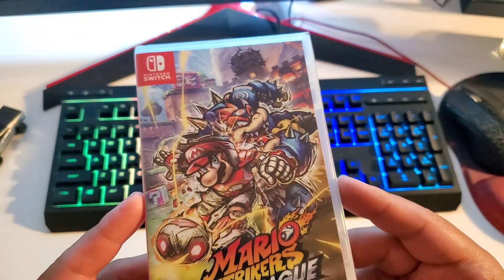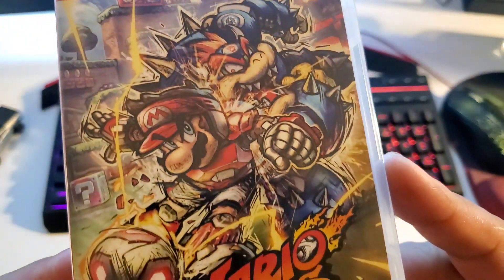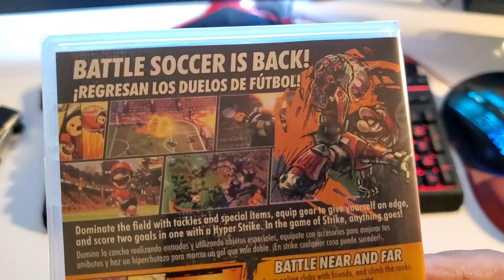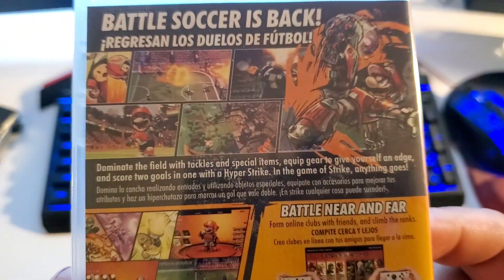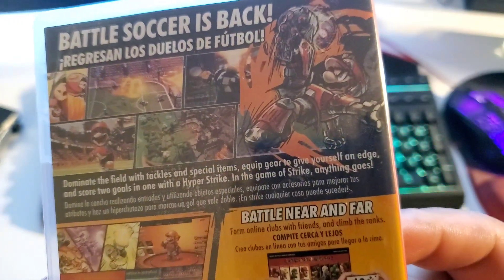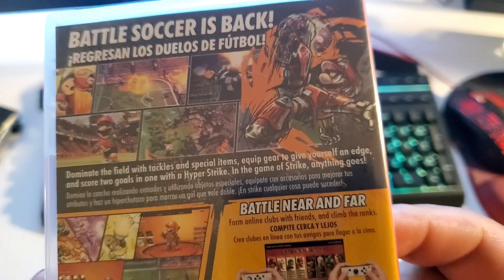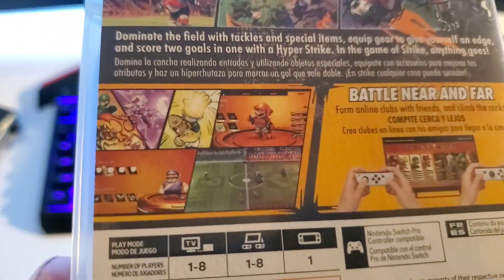Here is the case, here's the front, this is the back if you guys are interested to see what it looks like. Battle soccer is back — also has it in Spanish. Dominate the field with tackles and special items, equip gear to give yourself an edge, and score two goals in one hyper strike. In the game of strike, anything goes.